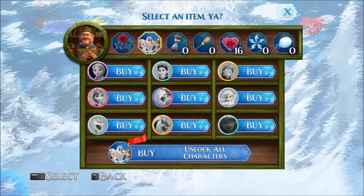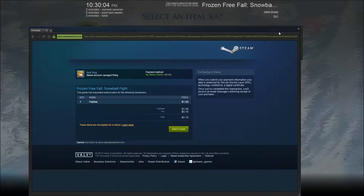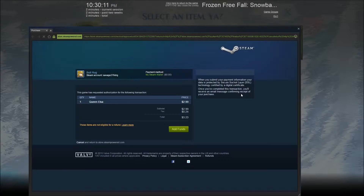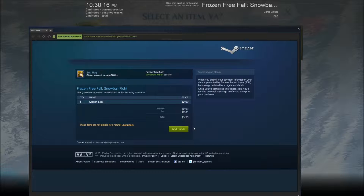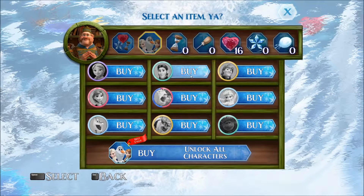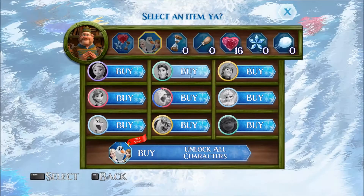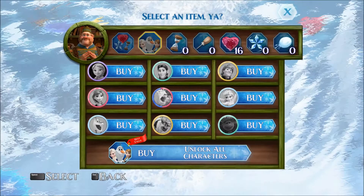We got a little shopkeeper up here. How much does the Troll cost? $2. How much does Elsa cost? $3. Okay, that seems to make sense. Caribou? $3, it seems. Kent Mansley works for the government. $2. All characters cost... $21. Yup, that seems fair.